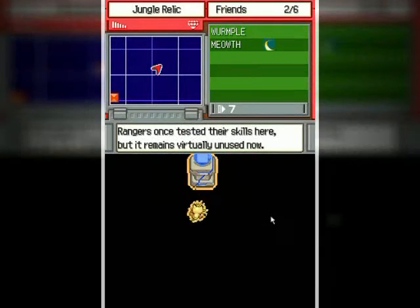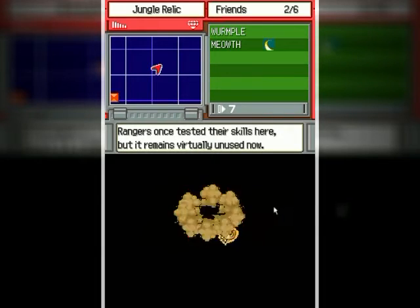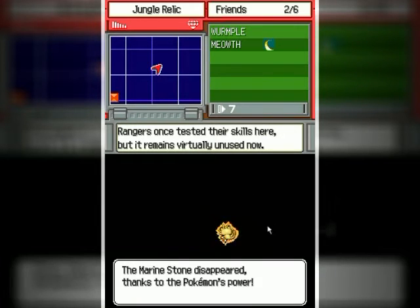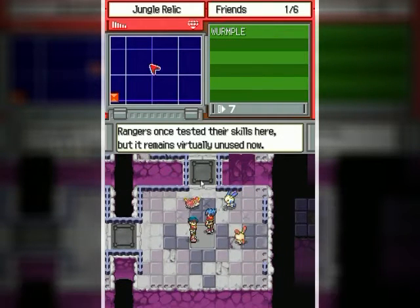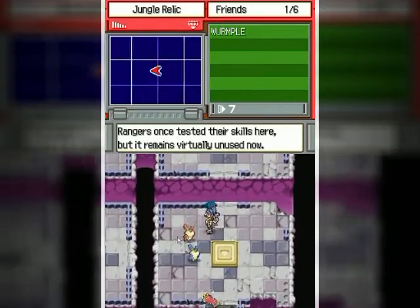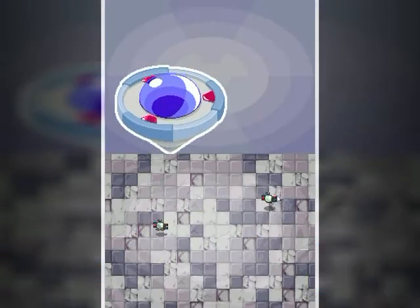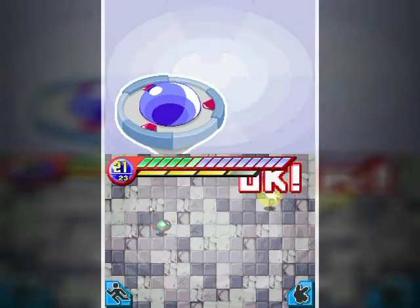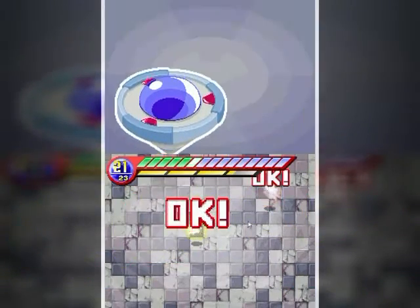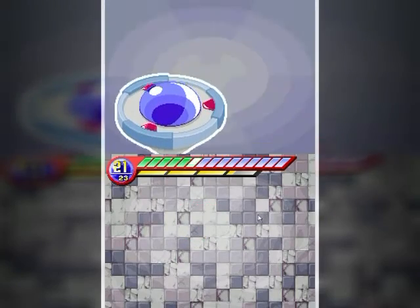But you can use the Meowth, however. Meowth! That's right! That's terrible voice acting. See that? We're hitting the dead end here, but there are Pokémon that we can capture here to recover our Styler, which will come in handy. So that makes it worthwhile taking the route that is not the correct route.